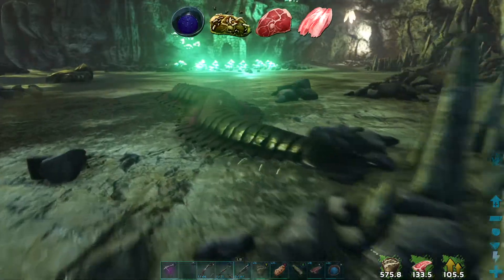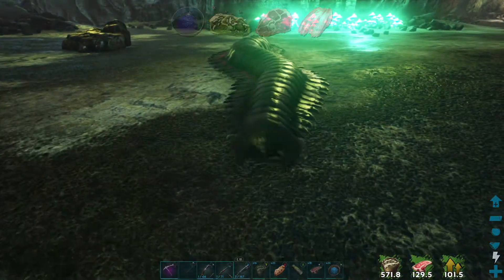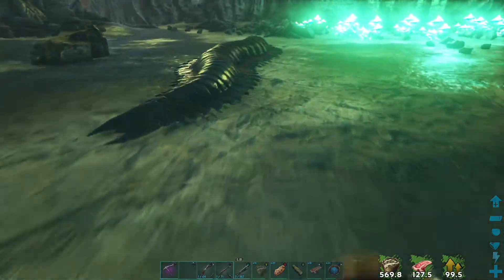The Arthro Plura can be tamed with spoiled meat, raw meat and raw fish meat. However, it prefers Broth of Enlightenment, which will speed up the taming process significantly.